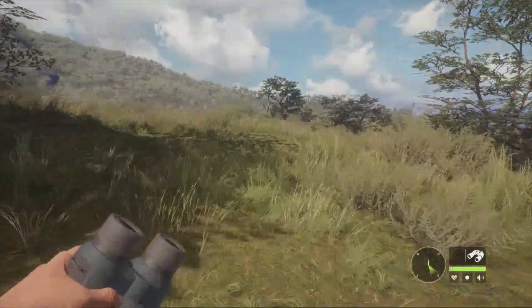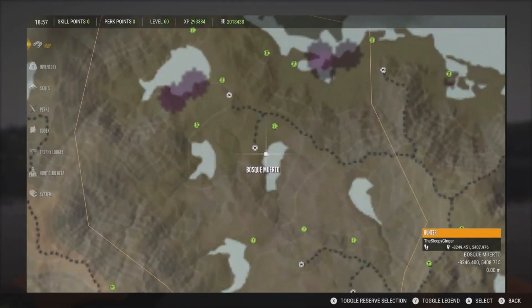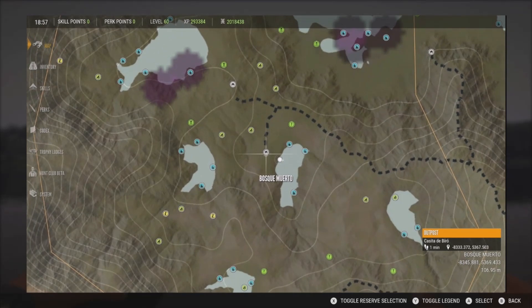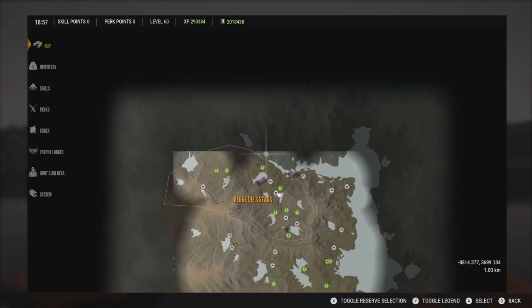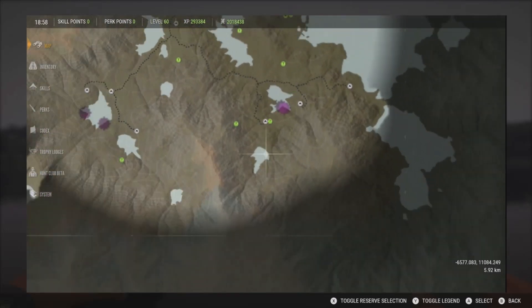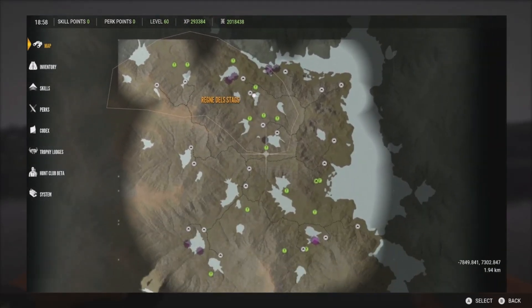That pretty much does it for the information, so we're going to jump right in. We're going to take down some Blackbuck. We're starting off at this little lake right here — it's actually a pretty good one for me, it has three zones on it. This outpost is the Casita de Barrio, and we're up here at the top of the map. The Blackbuck pretty much have the same home ranges as the water buffalo — they're all along the east coast, with some scattered on the lakes. If you cut the map in half, you're going to find Blackbuck on the east coast.